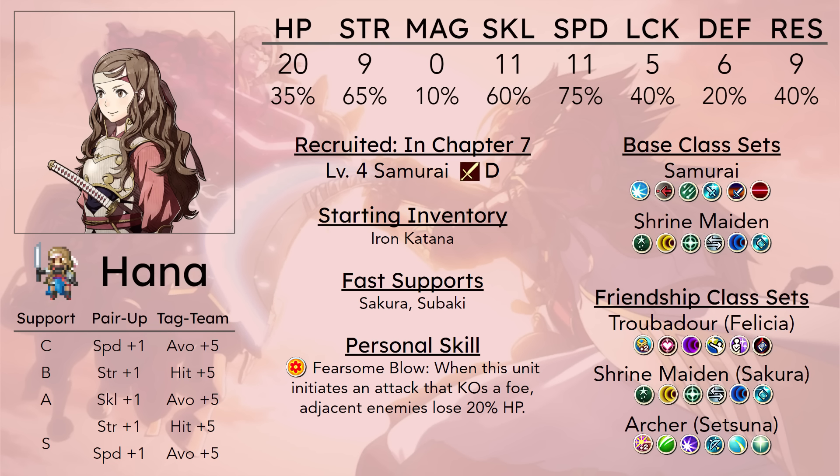One notable nice attribute is that she starts with D rank in swords, so she can immediately use the Kodachi, which is very good because there are a lot of early game bow units and she'll have Weapon Triangle advantage against them always. She'll eventually get C rank in swords since that's the only weapon she's using, and then she'll be able to use steel katanas — Hinata comes with one for free. She can still probably double things with the steel katana even with the speed penalty because her speed is just so high.